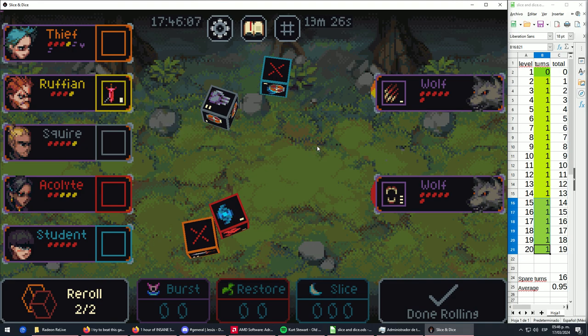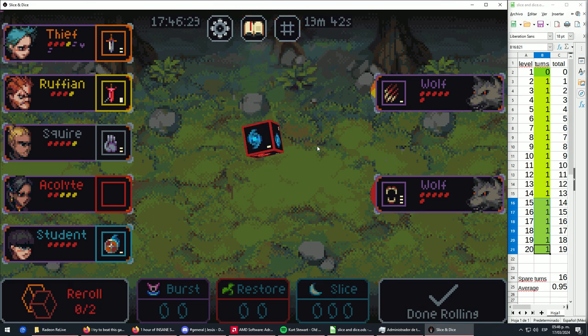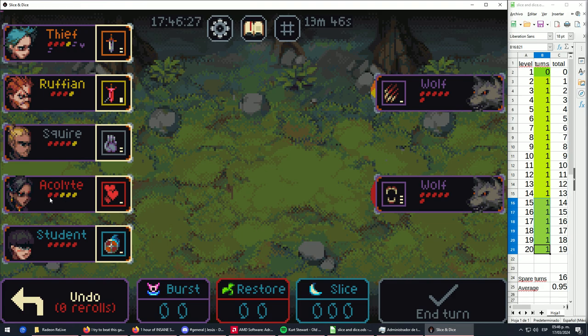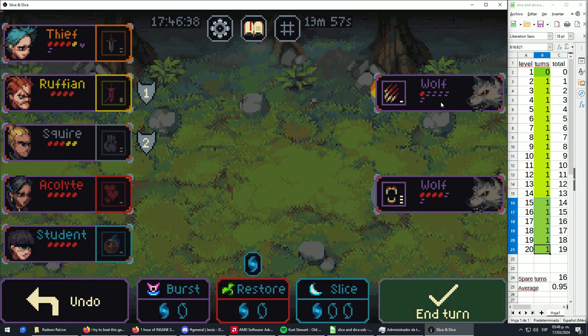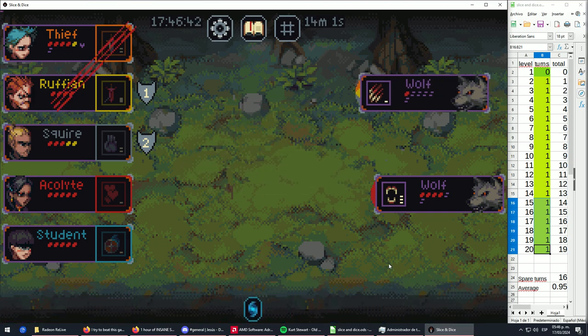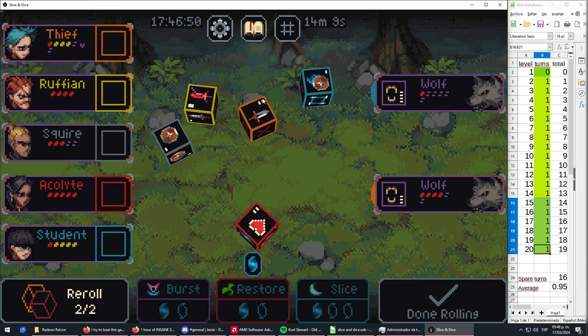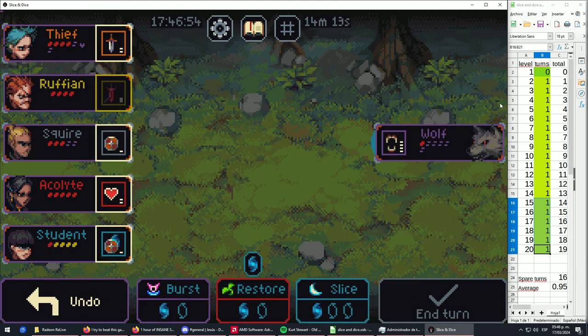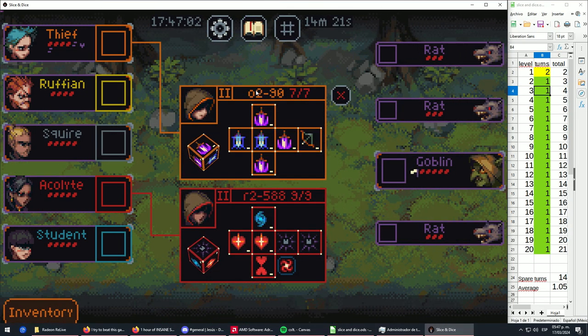We got the thief, student, and squire ready. I think I should use the Acolyte with the Sapphire to improve my chances. The enemies have five HP so I thought they'd run away — but they won't. I'm placing a turn counter to track how many turns we're spending. That's good enough for us.